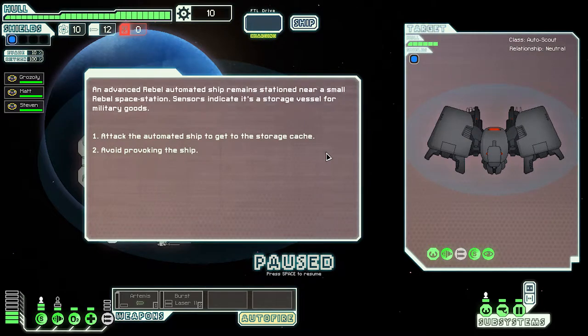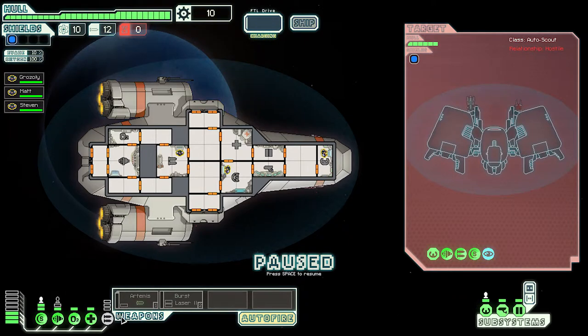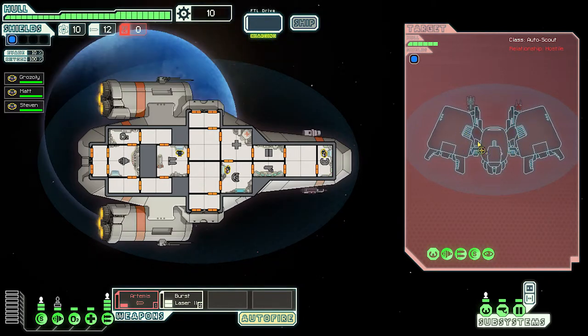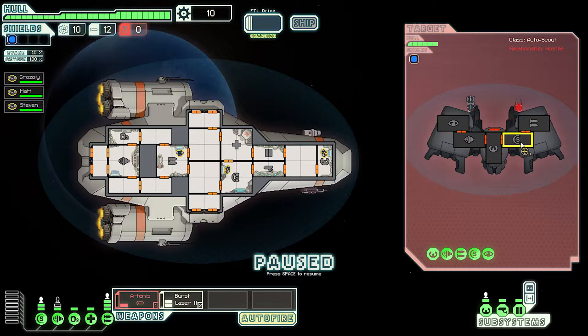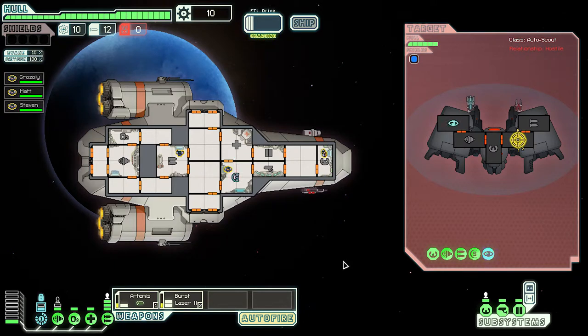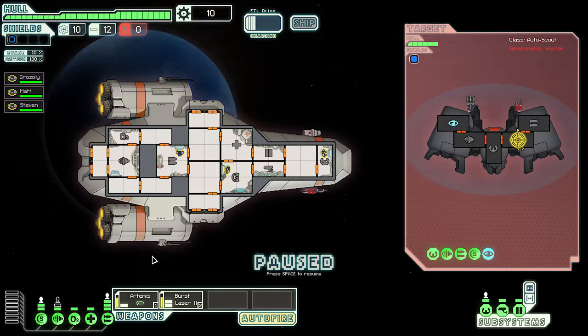An advanced rebel automated ship near a small rebel space station - they attacked the ship. It's a military ship, let's do it! Let's power up the weapons. He's cloaked, I can't quite tell what he's doing - we're just gonna fire at him. Oh, he was cloaked momentarily. All right, let's fire at his shields. What's that - like a cutting beam? I don't even know what that is.